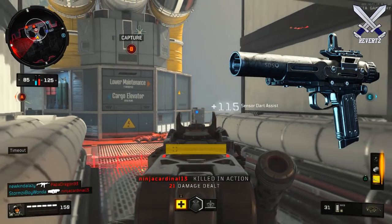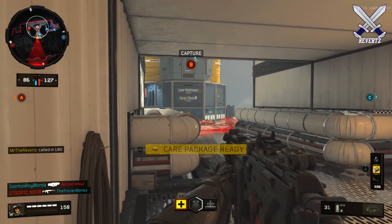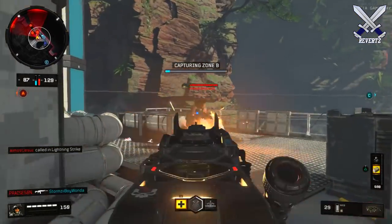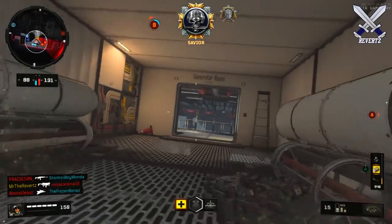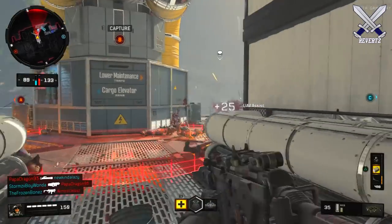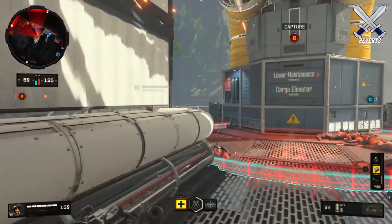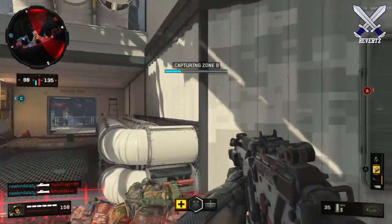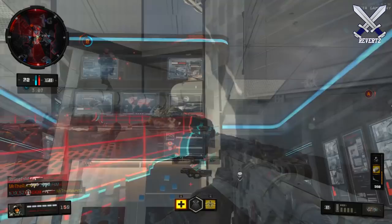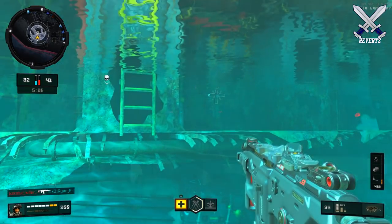Do not pop the Vision Pulse whenever you are capturing the objective or if you're on the verge of death — play this smart, because the Vision Pulse takes a really long time to get. I average about two Vision Pulses per game, so you want to use this with caution. Moving on to the sensor dart: this basically acts like a motion sensor or a mini UAV, because it's going to reveal enemies within its proximity. It's a very powerful piece of equipment, especially for objective modes. I really love using the dart for Search and Destroy as well.